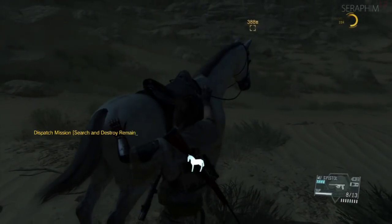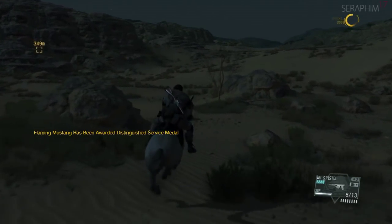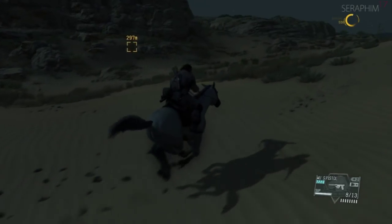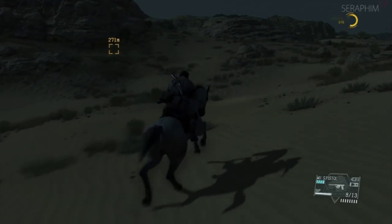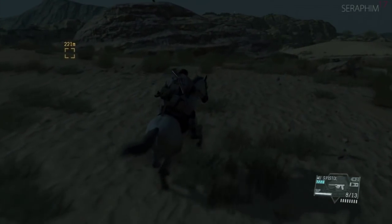Hello there, Seraphim17 once again. This is my Metal Gear Solid 5 S-Rank video walkthrough. We're on episode 10 — this is Angel with Broken Wings — and right off the bat I'm dropping into the hot zone riding on good old D-Horse, and we're going to be rushing the destination of this convoy.